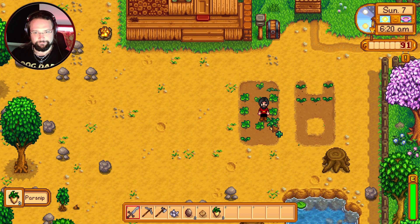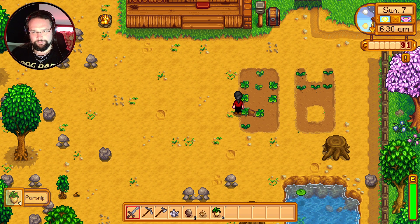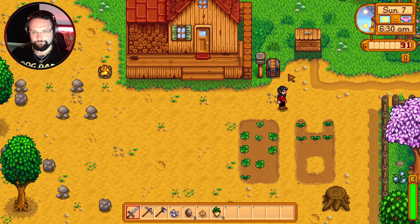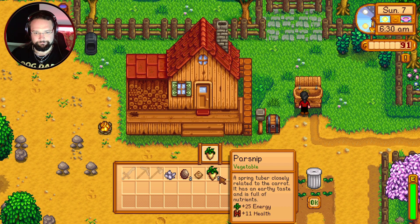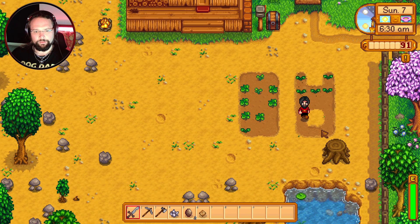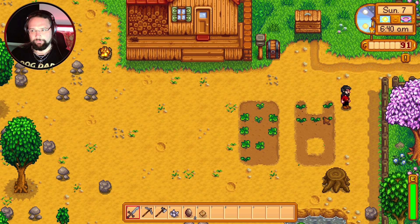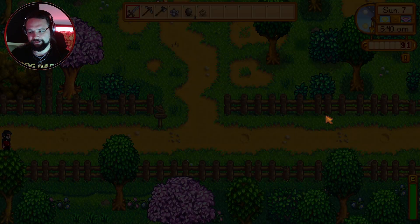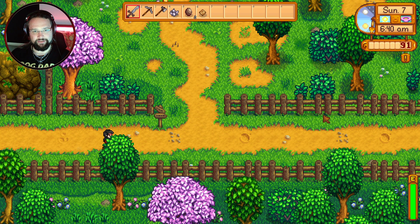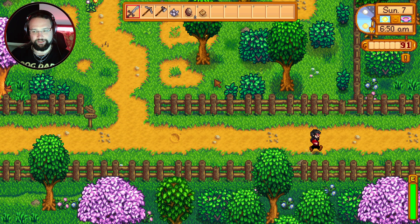Oh we can pick some parsnips — what do parsnips do? I'm going to keep some of these, or should we sell them? Let's put them in the chest. We've not got any seeds to plant or anything. We're probably going up to the Adventurers Guild today after we've been to the museum and the blacksmith to break open these geodes.